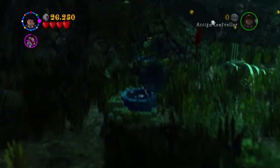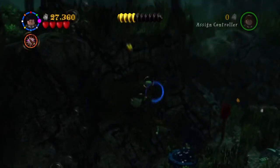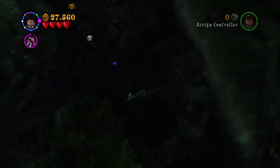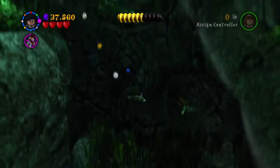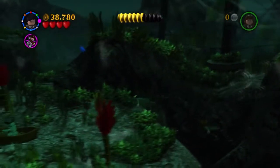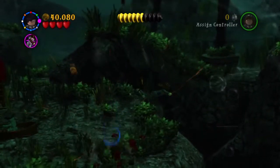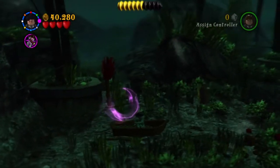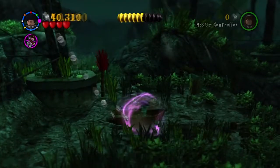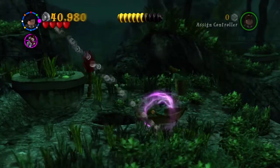A lot of people ask me if this game is based off the movie or the book. It is based mostly off the movie, but a few things in this game are not. Down in the seaweed there is the purple stud, by the way - and I keep pointing at the screen like you know where it is. But yeah, a few things in this game are from the books which are not mentioned in the movies, which I think is quite nice because then you notice it and it's really cool.